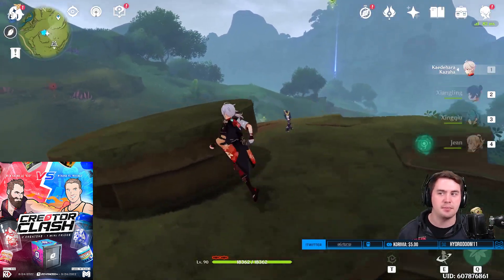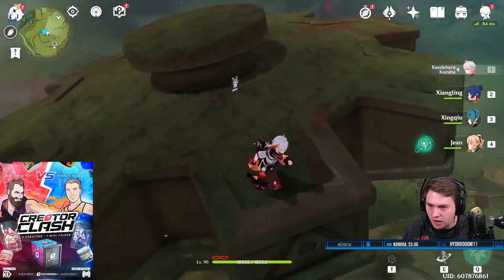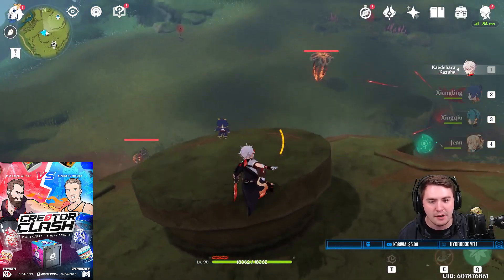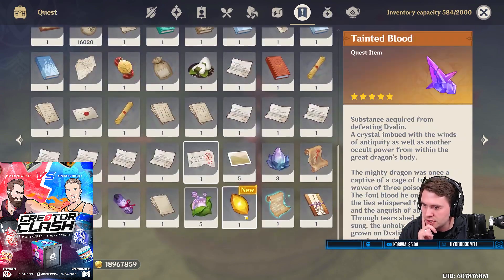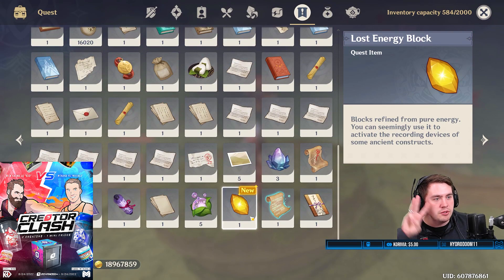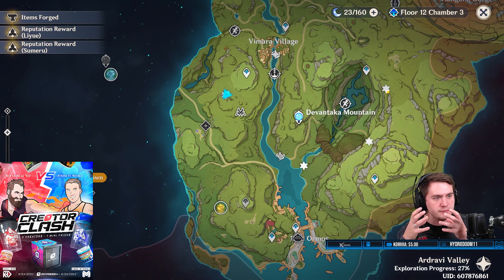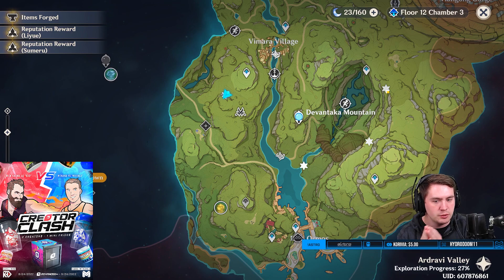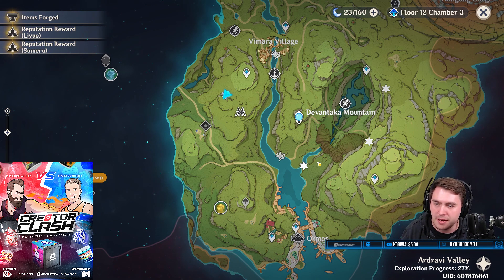Quick clip — if you see one of these big giant cogs anywhere on the map, this is the first one I found. It will give you a quest item. You can find these around the map — I'll show you where: here, here, and here. There is a rune sentinel, or rune guard, and you need to put three of them in there. You need three of those cores.